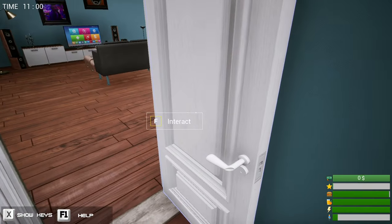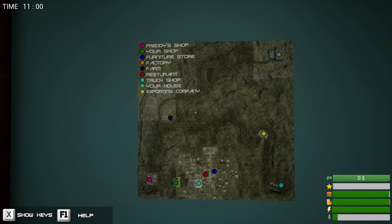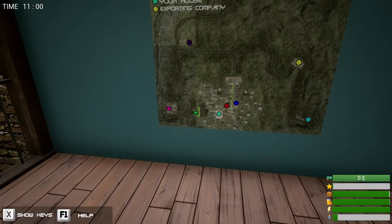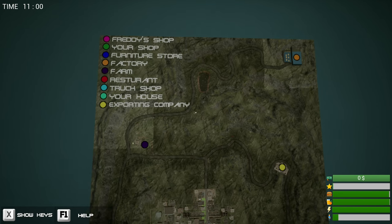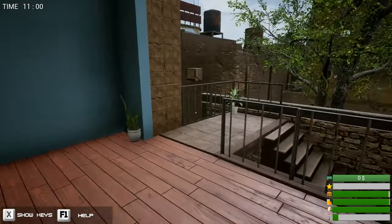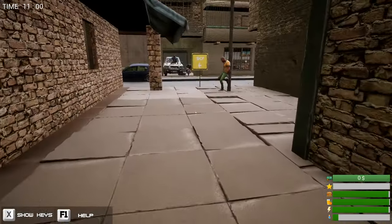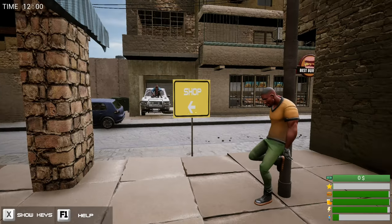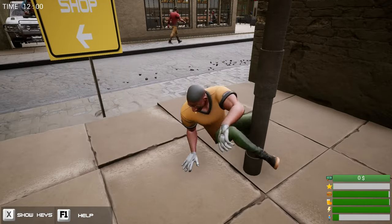There's a stamina bar which goes down when we run. Let's leave our million dollar pad. We've got a map with colour coding: Freddy's shop, your shop in green, furniture store, factory, farm, restaurant, trucks, truck shop, your house, exporting company. The map's not massive but not too hard to navigate — plus you've got signs pointing you to the shop.